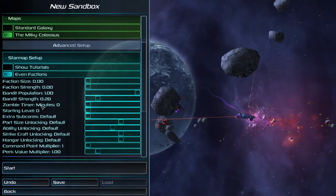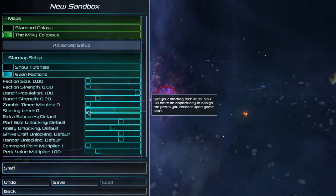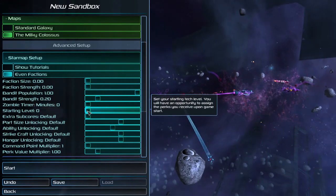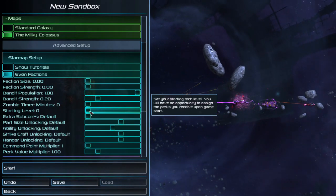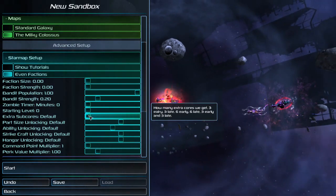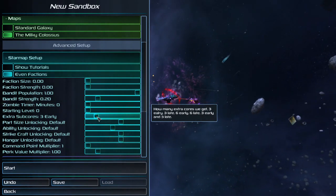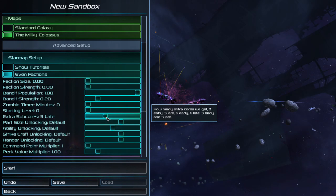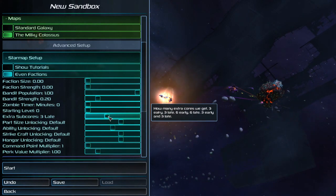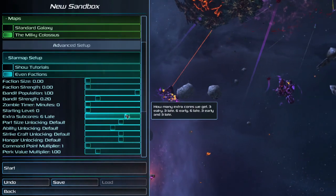The moment the game starts, the zombies will be at it. Starting level at zero, because as I've mentioned before, starting at a higher level doesn't mean you start with any additional scraps. You start off at a higher level, which gives you a few bonuses, but you can't equip yourself. So that's a very easy way to die very quickly. Extra subcores — oh, that's right. Bigger ships now. You can decide whether you want to have them early, so right from the get-go you can have a six-core ship. Or you can have six late — so after we've got all 15 cores, now we can get up to 21.